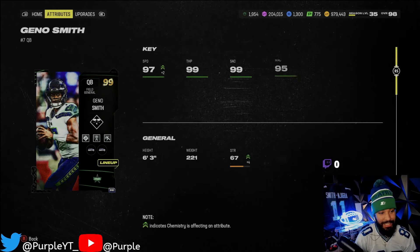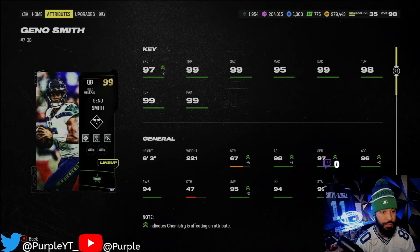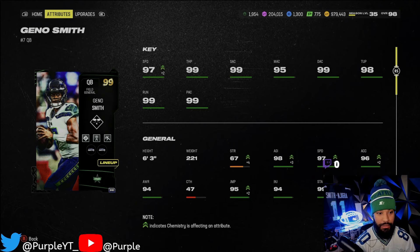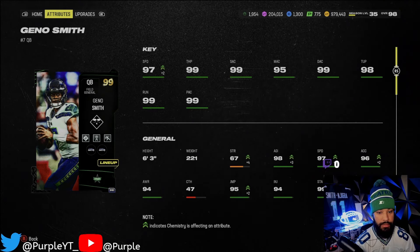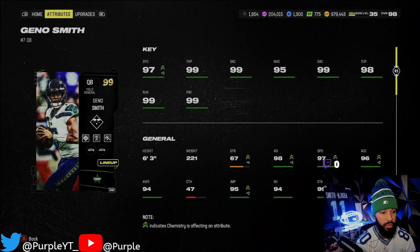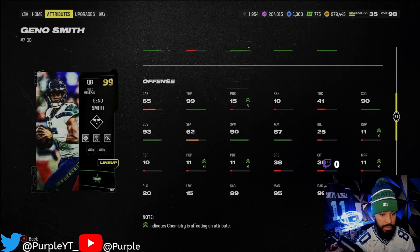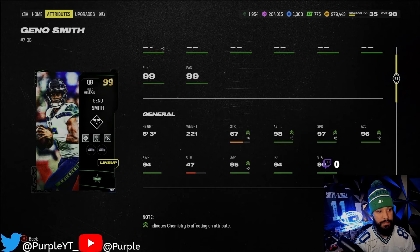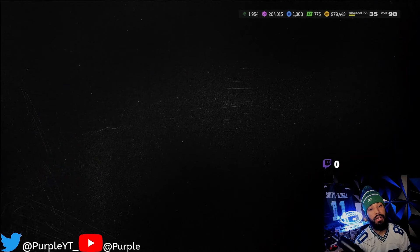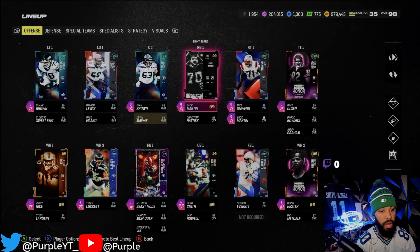This is what he's looking like right here. He's got 97 speed, bro, which is crazy. Geno Smith has wheels, low-key. 99 throw power, 99 short, 95 medium, 99 deep. He's got 98 throw-under-pressure, which I love. 99 throw-on-the-run and 99 pass accuracy. He's 6'3", so he's a tall quarterback in the pocket. Love it. He's fast too, which is dope. I'm super excited. I love Geno cards. Last year, Luke used him as well — he was ballin', bro.